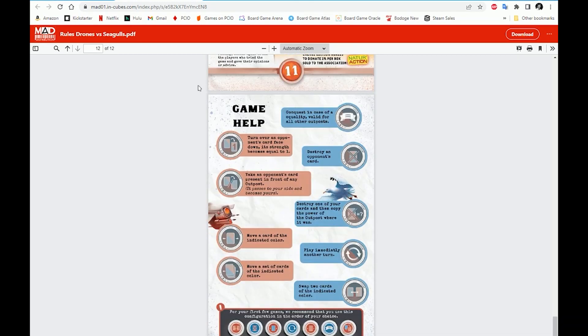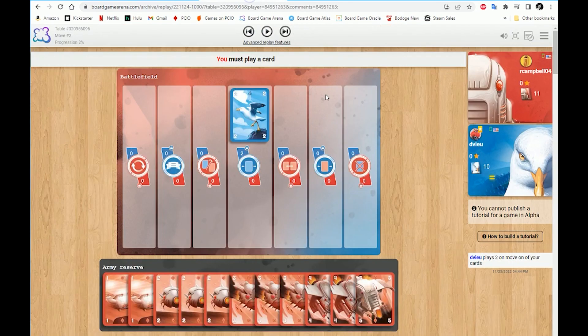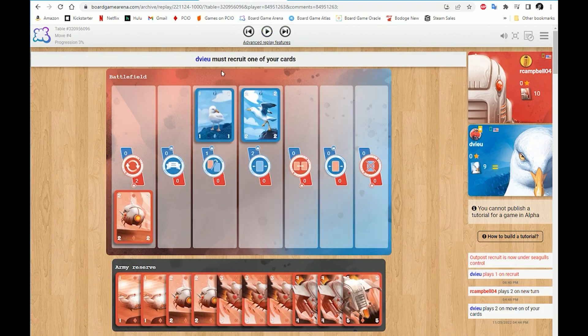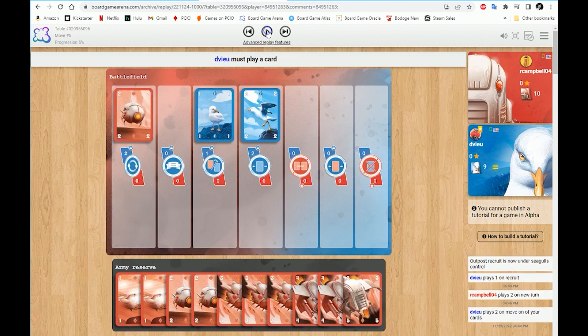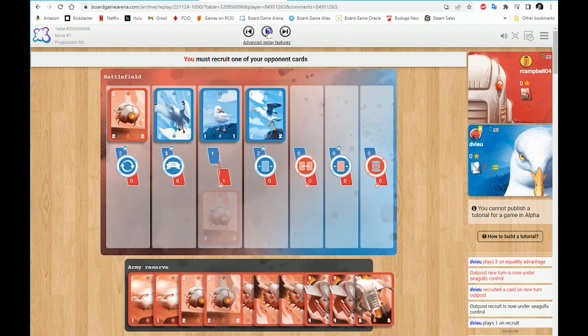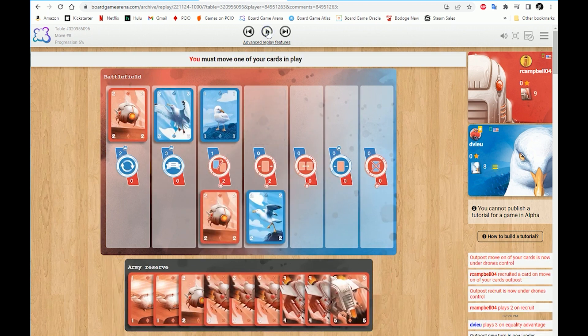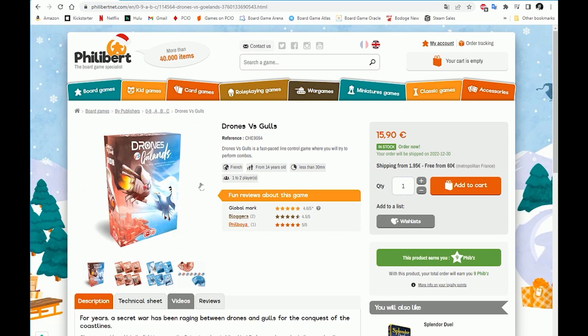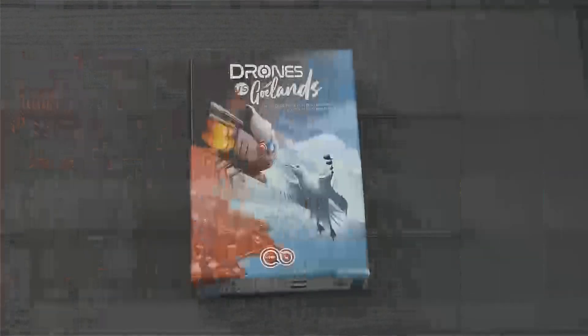Going back to the BGA page, here's a game in action from when it was in alpha — clicking through so you can see the interface. It's really nice and simple: it tells you when a player must play their card, when they have an action on one of the outposts, and shows all the history on the right side. If you think this game is right for you, you can get it on Philibert — as of December 29th it is currently in stock. Hopefully a true English version will show up in the future. If you have any questions or comments, please leave them below. Thanks so much for watching!